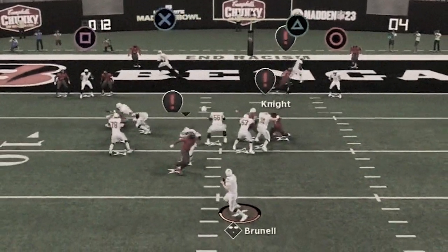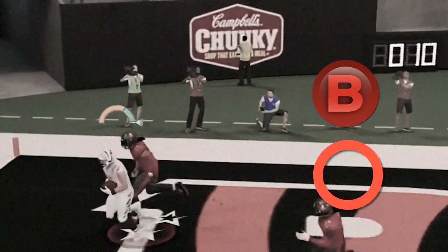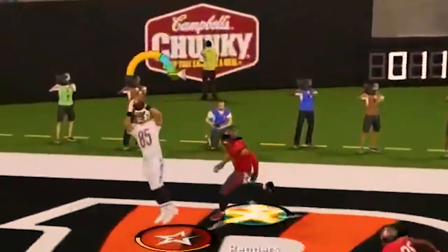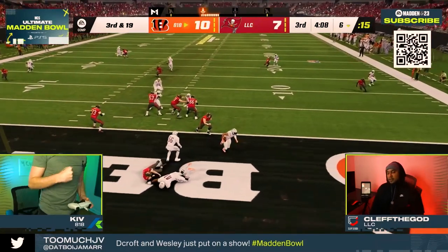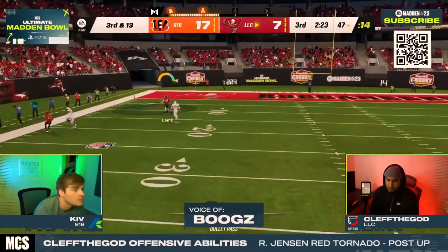More interesting was how Kiv caught the ball. As he threw it, he clicked onto his receiver by pressing Circle on PlayStation or B on Xbox, cutting the route off. Had he not done that, the safety Julius Peppers could have knocked it out, putting Kiv in a difficult fourth-down situation. Clef got the ball to start the second half, but Kiv pounced on him, forcing a D-line pick 6 to go up by 10 points.